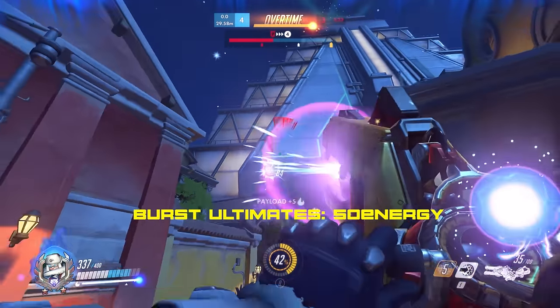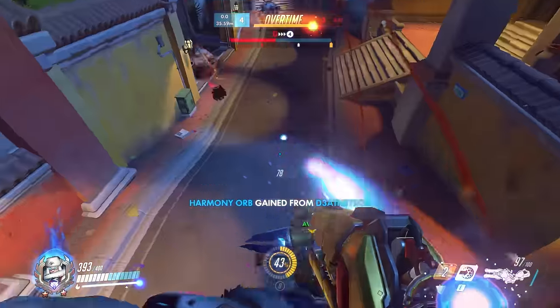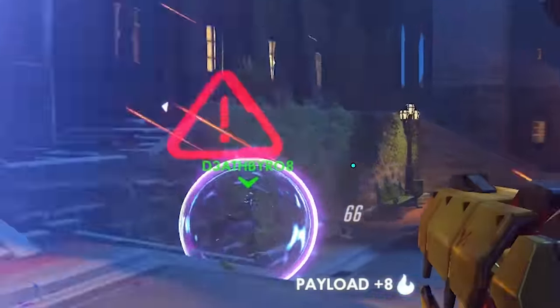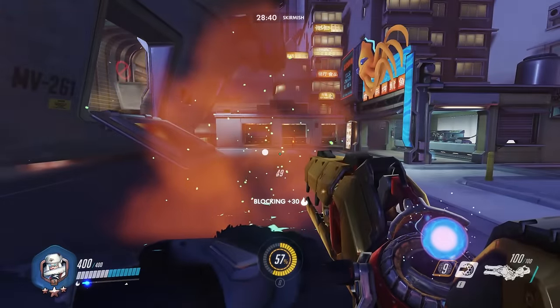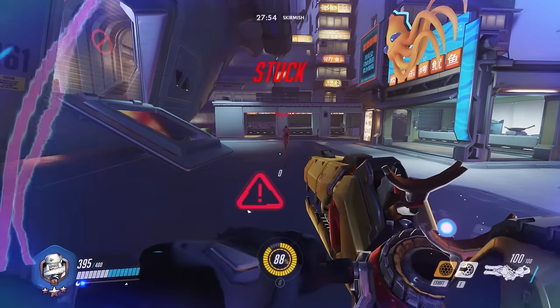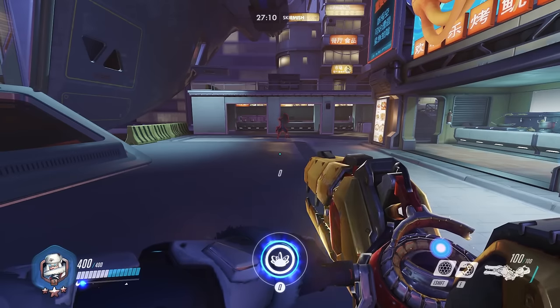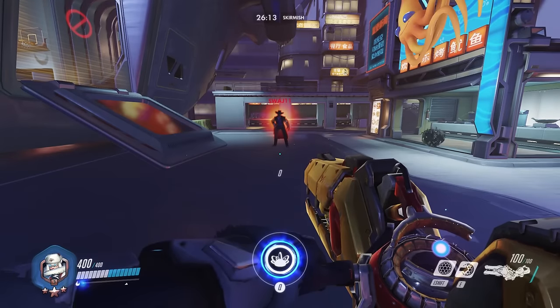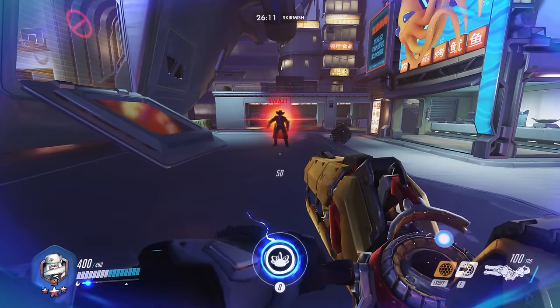D.Va has one of the easiest ultimates to absorb — you can see it coming, there's a huge exclamation point coming at you. All you have to do is shield yourself, and sometimes you can shield your teammate in case they have nowhere to run. Both Tracer and Junkrat have easy ultimates to absorb as well; you can see and hear them coming, so it shouldn't be much of a problem. You can also absorb McCree ults, but you just have to time it well and that comes with practice.